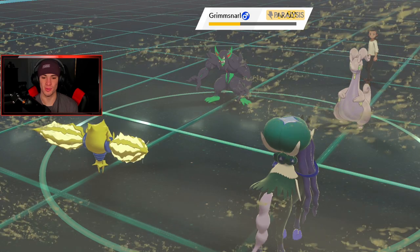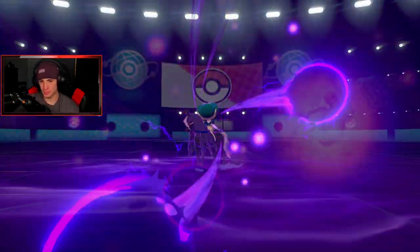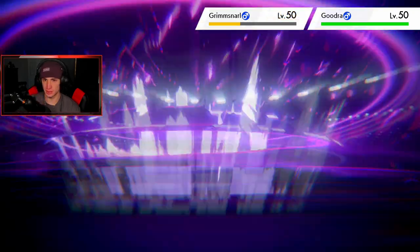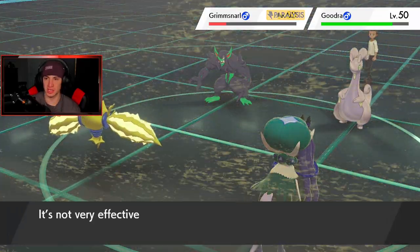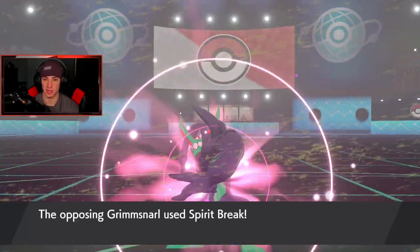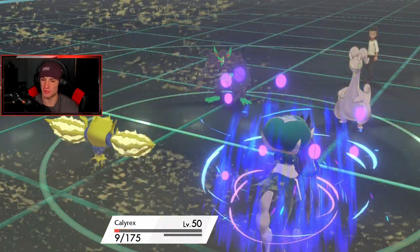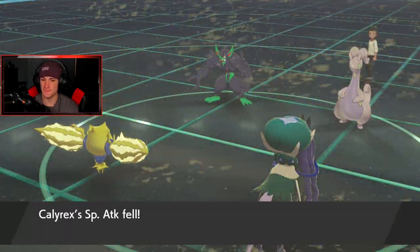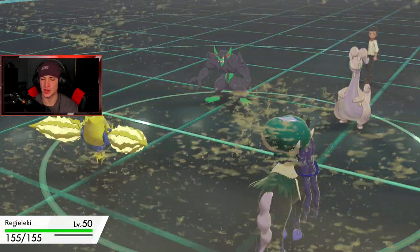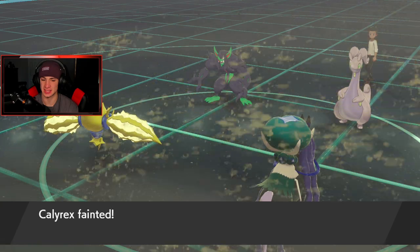Oh, it's gonna take me out - Snarl keeps dropping my Special Attack, that's what he's doing. I think a Thunderbolt takes that thing out and I can bring out my Urshifu to get some work done here. This match is far from over. The Electroweb should be able to take out Grimmsnarl - I can get a speed drop and just roll into a Wicked Blow onto Goodra. But we already outspeed, so do I really want to Electroweb? I do want to Electroweb because it will take out Grimmsnarl and do a little bit of damage over on Goodra.